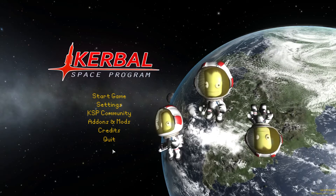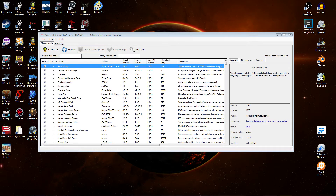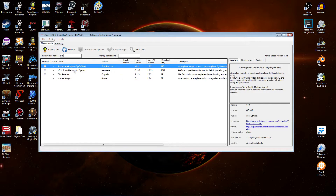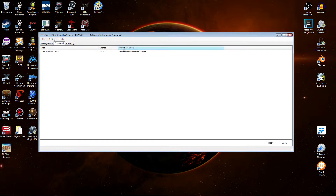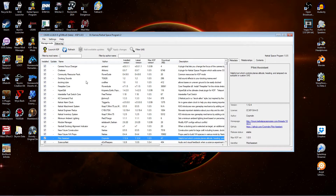Before we go have a look at this mod, let's do a quick CKAN install. With CKAN open, let's search for the mod by selecting Pilot Assistant. There you see Pilot Assistant — let's go ahead and select that and apply changes so it's ready for install. Select Apply, and there you go, simple as that.